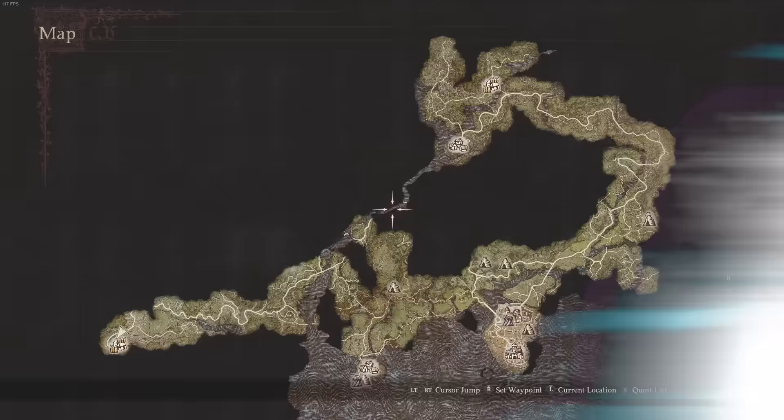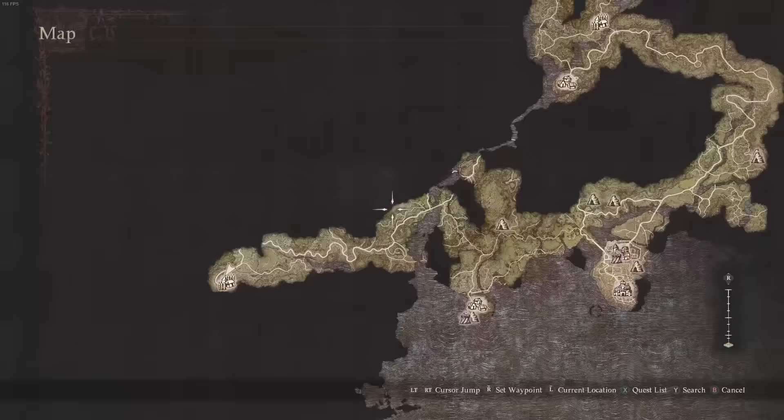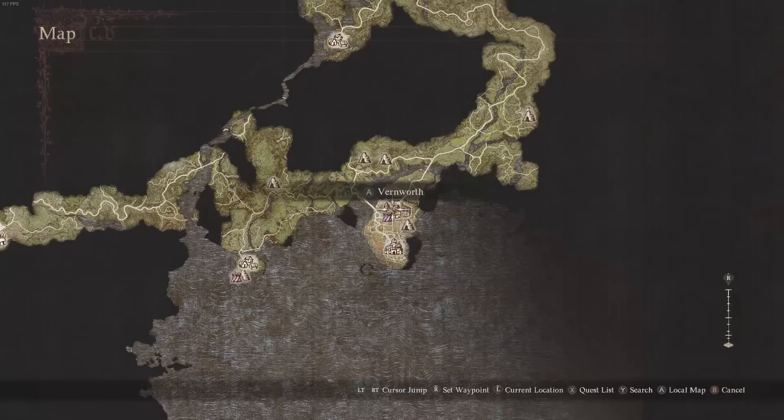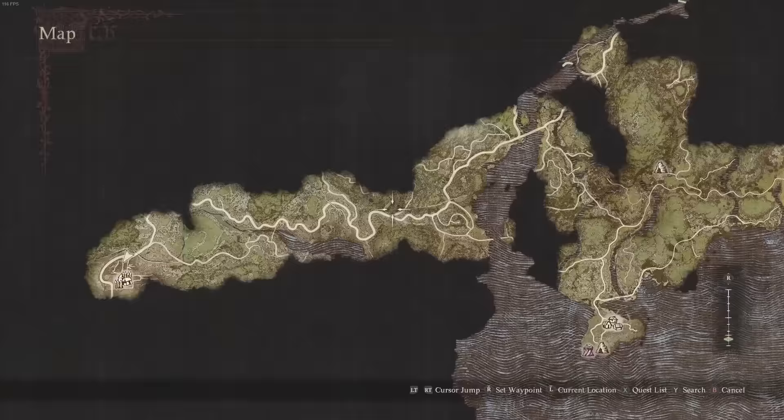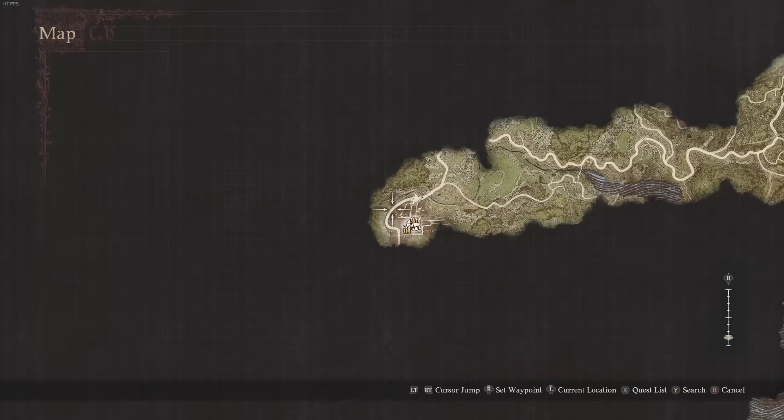To pick up this quest you're actually going to have to make your way all the way to Checkpoint Rest Town, which is very far away. The quickest way to get there is by going to Vernworth at this location and taking the West Oxcart, which will take you all the way across without having to travel on foot. Though if you do travel on foot you get a lot of XP from killing everything along the way — it's just going to take you like an hour or two.